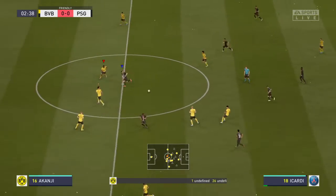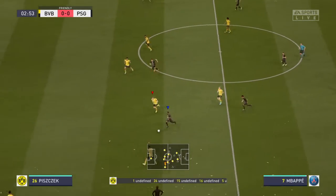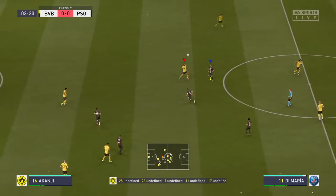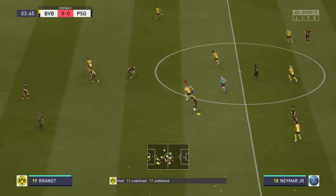This is the Borussia Dortmund line-up. In goal, Roman Berkey. Julian Brandt starts with Axel Witzel in the centre of the pitch. They should get some goals really with this attacking line-up — three attackers.